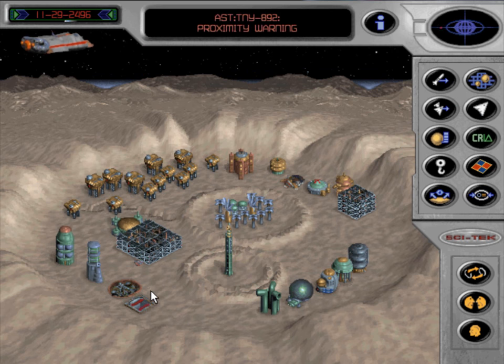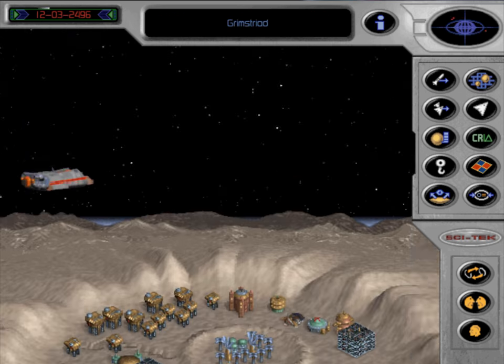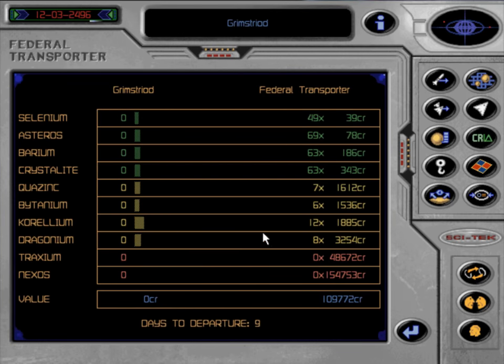Our two scout ships are launching. Our federal transporter is telling us it will be departing Grim's Droid in 10 days, so now would be a good time to do last-minute trading — selling off all those resources which we don't need. You don't actually get paid for it until the federal transport leaves your colony with the cargo of ore that you're selling. So at any time, if you change your mind, you can come back and unload stuff you have designated to sell, and it will return back to you for use in building.